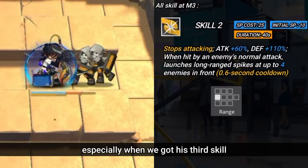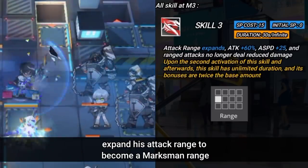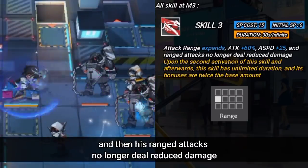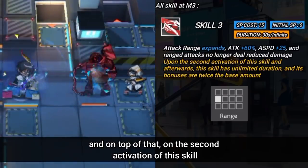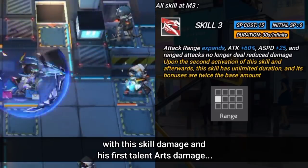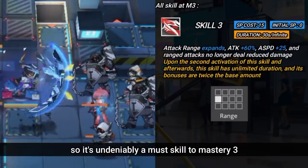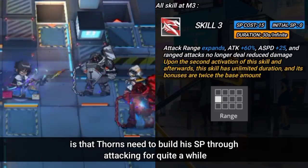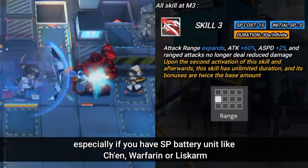But it's better not to depend on that skill, especially when we have his third skill. His third skill is an attacking SP charge type that expands his attack range to become a marksman range, increases his attack damage and speed, and his ranged attacks no longer deal reduced damage. On top of that, on the second activation of this skill, the skill stat bonuses will be doubled and have infinite duration. With this skill's damage and his first talent's arts damage, Thorns can deal with tough high-defense enemies just fine — it's undeniably a must to master at E3. The only downside is that Thorns needs to build his SP through attacking for quite a while, although most of the time this is hardly a problem.